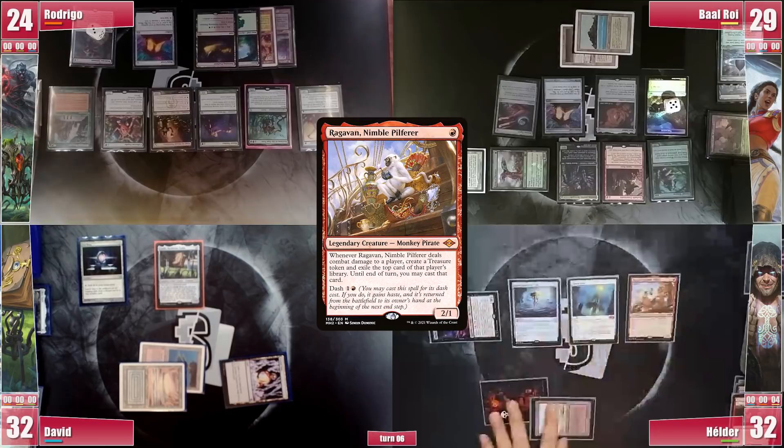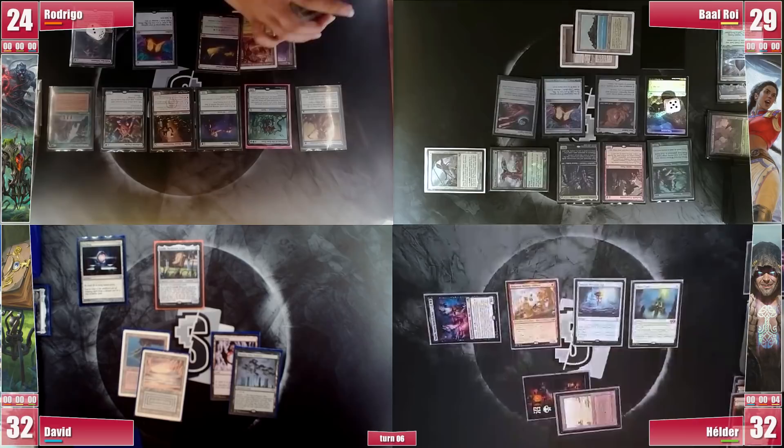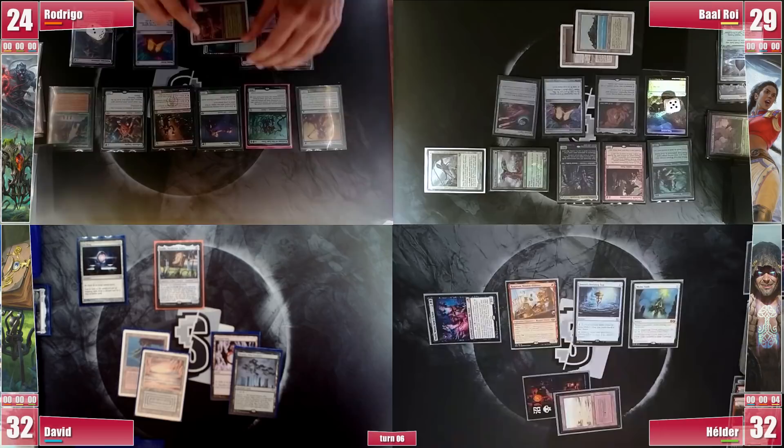David draws and is forced to play his Boseiju, which he had in hand for some time since the deck is not on Taiga. In the end step, Rodrigo casts a Worldly Tutor and searches for a Viscerous Seer, which is the last piece in the puzzle. He still activates his Deathrite Shaman, exiling his own Arbor Elf for 2 more life.